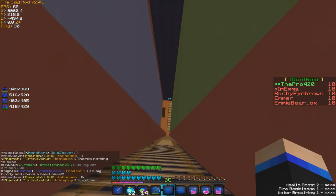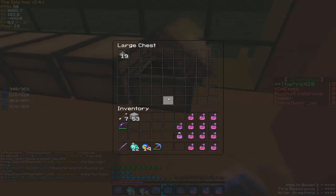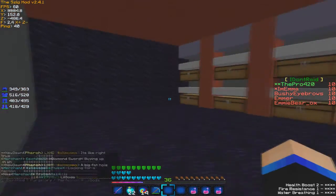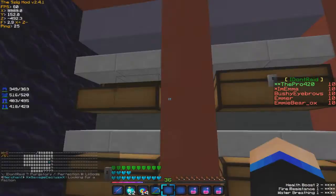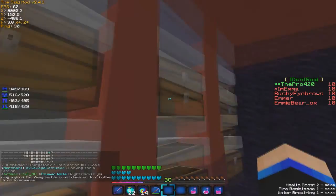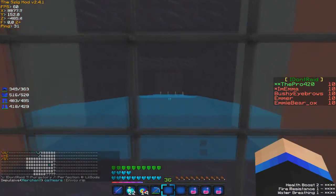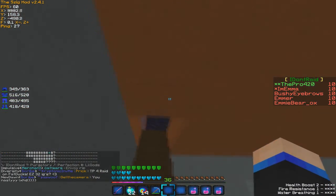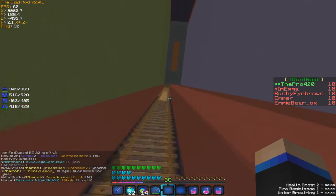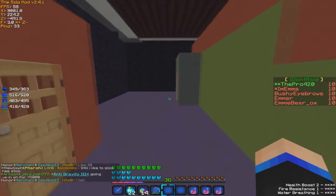Let's go down here and see what's down here. This is where they fall. Not much down here. Looks like there's a little chest room — probably nothing good. This is a somewhat newer base so I don't think they'll have much. That's where their IDs go — I don't know why he made them go all the way down there, it's really weird.